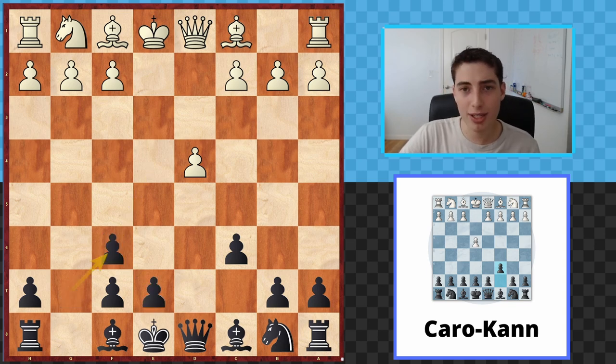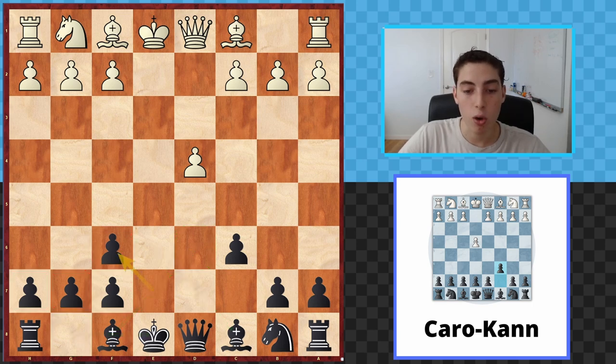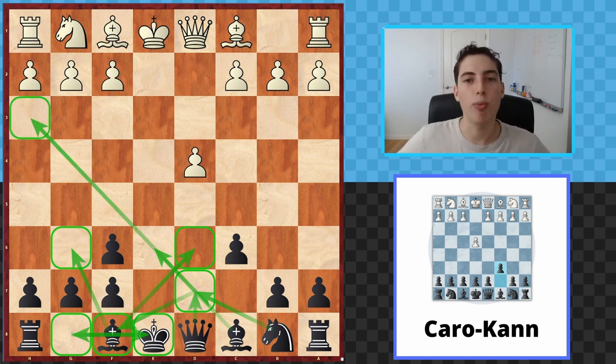I should mention: if you don't like these variations, taking with the g-pawn is also a completely viable option, and there are players who swear by that system. But I personally really enjoy playing e-takes f6. Our basic setup is bishop to d6, bishop to e6, and we castle short. This justifies the pawn structure — even though these doubled pawns might not seem so good, they're very solid, very hard to break, and we control a ton of squares next to our king, making any attack much more difficult for them to generate. We develop naturally, castle short, get our rook to the open file, the knight comes to d7 then f8 then g6, and we go for a kingside attack.